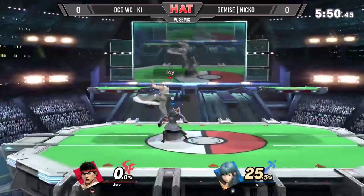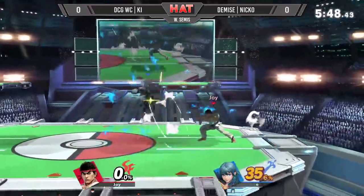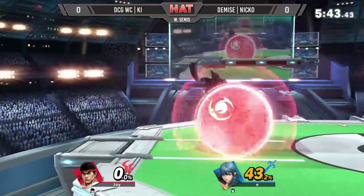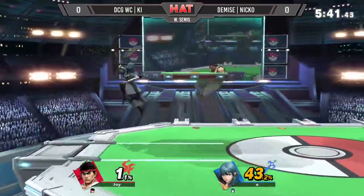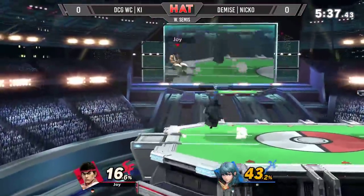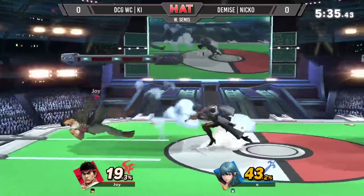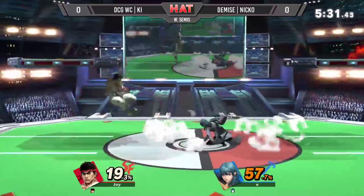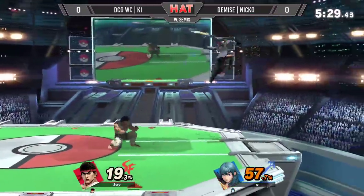That down beat is Winston and Key trying to kick him. We're now even up in stocks. There we go — another Nair attempt, back air from Niko. Niko seems like he's got the advantage right now.